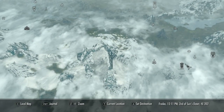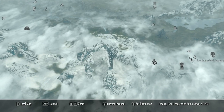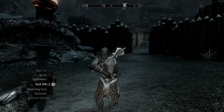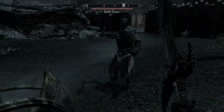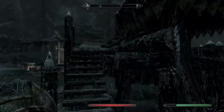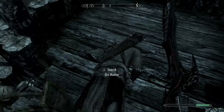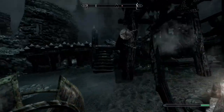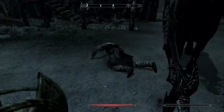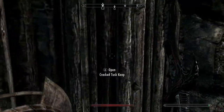Next, head over to Cracked Tusk Keep — fast travel there. There's a bunch of orcs in here, so you've got to kill them; they're hostile. Just keep going, kill them as you go, and then go inside that door.